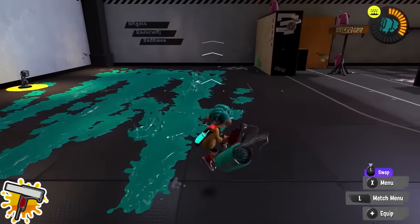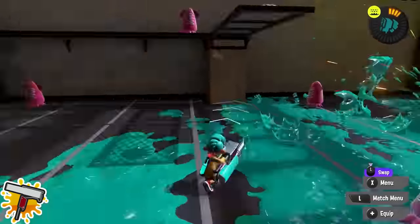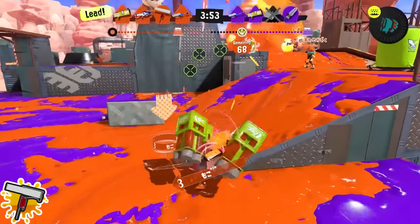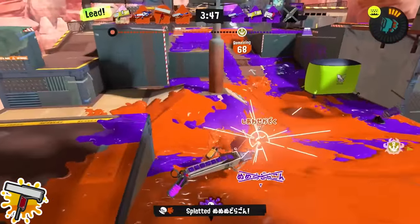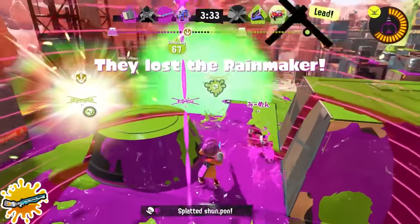Flingza: I hate saying this because this playstyle is lame, but Flingza's painting on its vertical flick is one of the best tools in the game — it goes incredibly far, is quite efficient, and you have decent mobility during it. You also have Tenta Missiles, which is basically a free way to get recon on every enemy player. So oftentimes rather than being aggressive, you're going to want to play for the special and use that to let you and your teammates in.